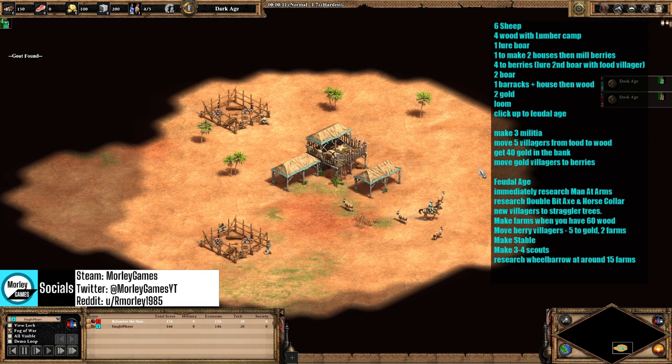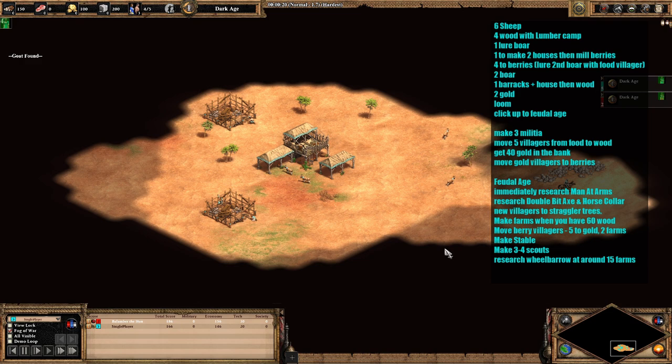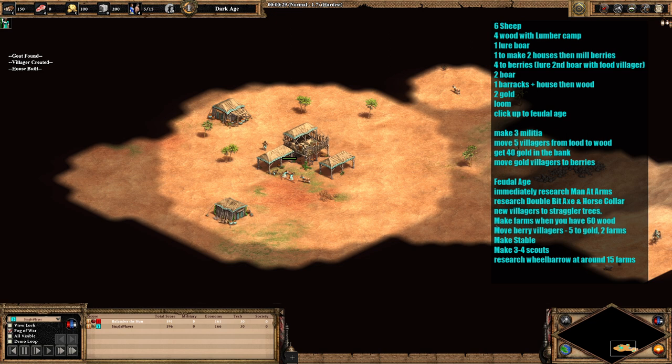Okay, so the first thing you do — standard start — make two houses with your starting villagers and then send them over to sheep. Any new villagers that come out of your town centre will also go to sheep until you've got a total of six on the sheep.